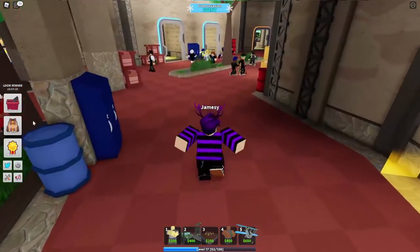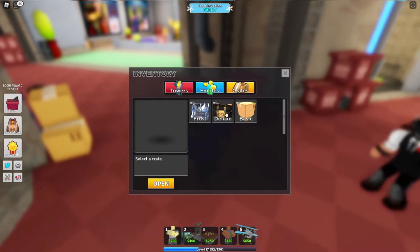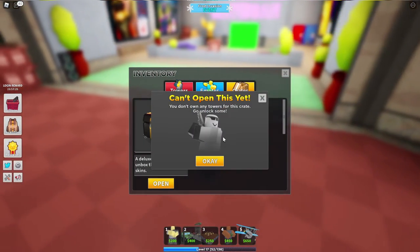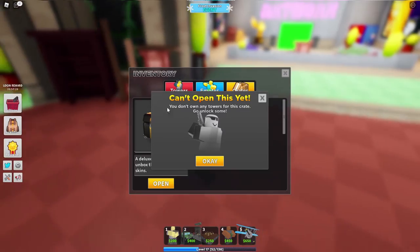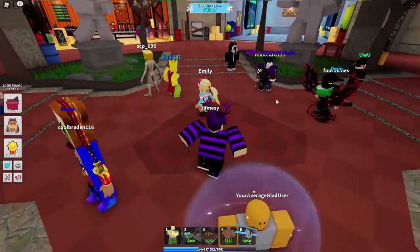I redeemed one deluxe crate down here, just like that. You guys will actually get a deluxe crate. You can go to your inventory, go to crates, and open it. I can't open it right now, but you guys will actually get a deluxe crate for free if you use this code.